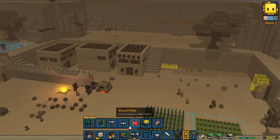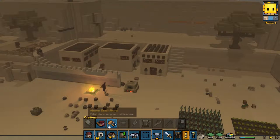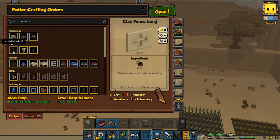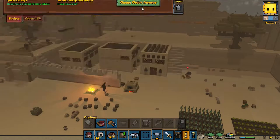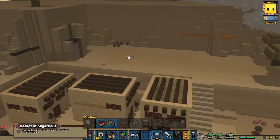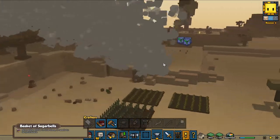We should also be able to build our herbalist staff by now — let's see if we can do that. We need herbs — I thought these were herbs. Sugar ball — no, they're not herbs. What the hell is this?